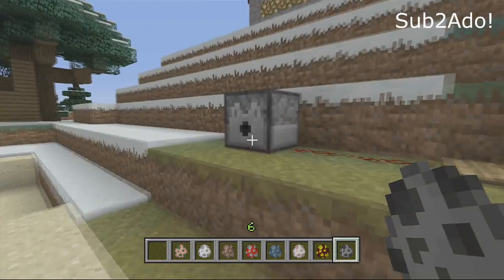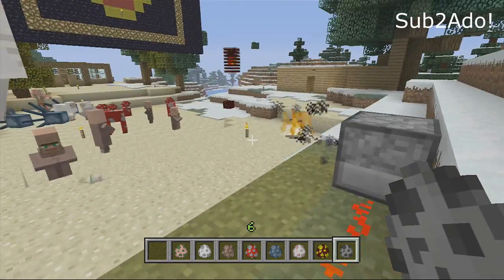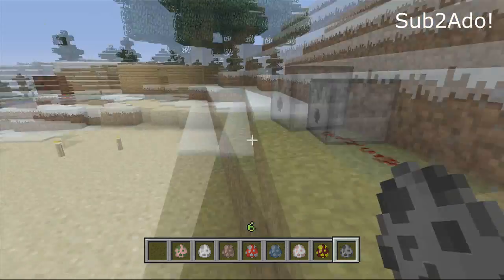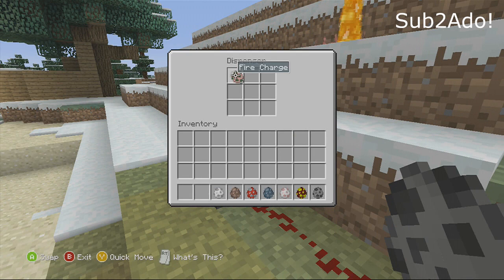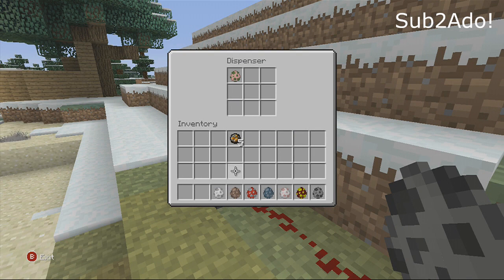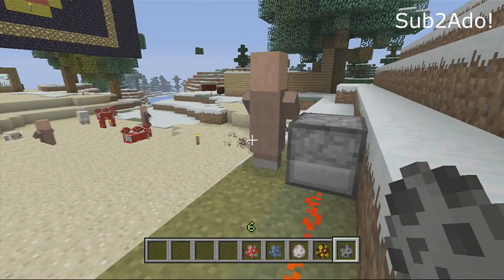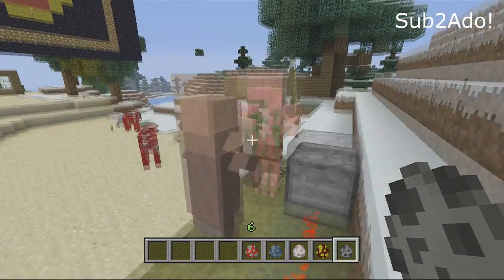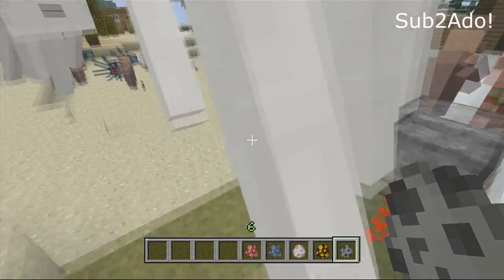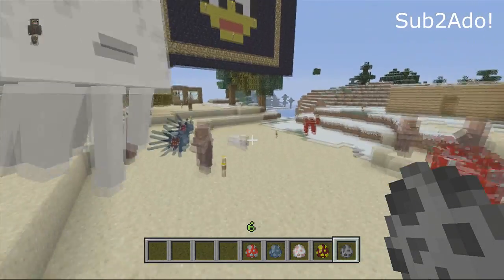You can also put spawn eggs in dispensers as well as fire charges, and they shoot out. So you can have little attacks for people. When you use spawn eggs in a dispenser, they will shoot out the actual monster and not just the egg, which really helps. For example: the villager, the pigman, and the ghast — that's how spawn eggs work inside a dispenser.